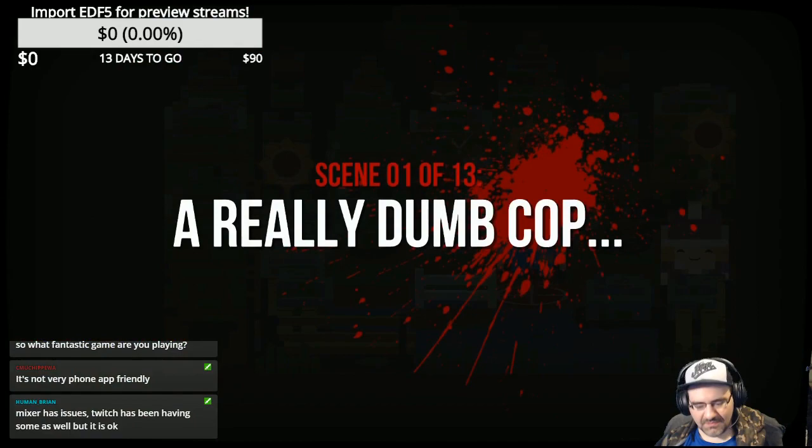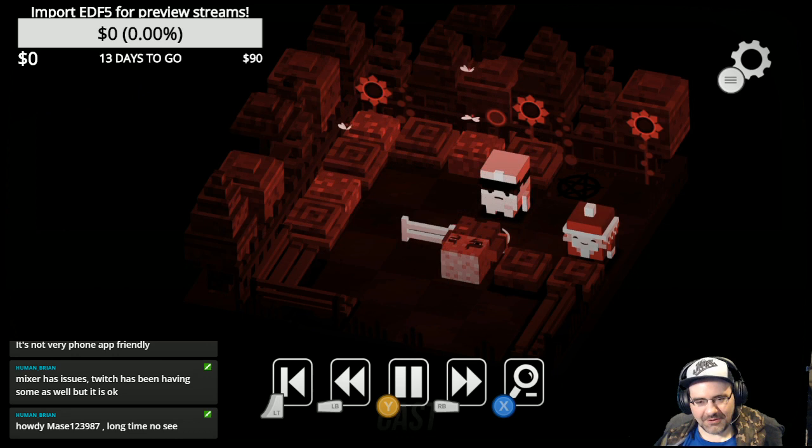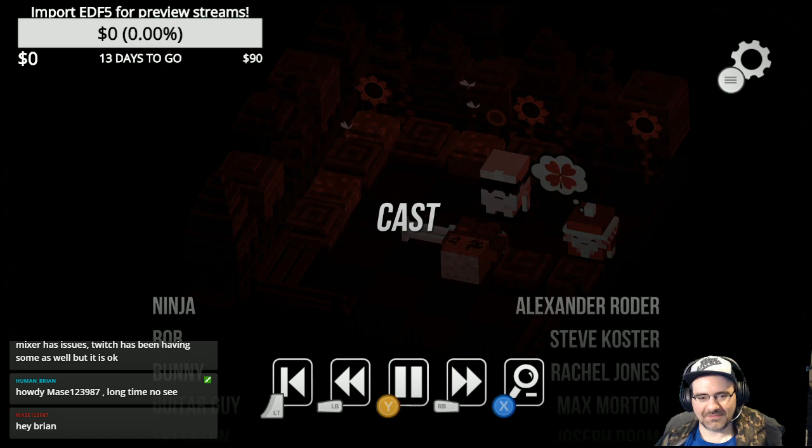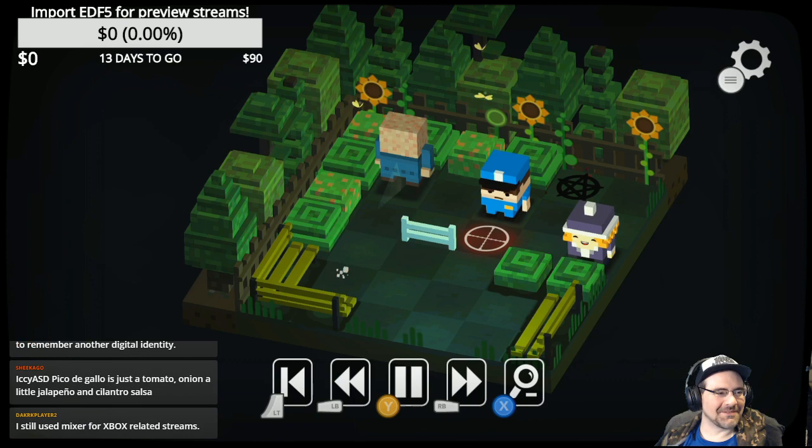Pico de gallo is like a salsa — it has chopped up tomato, onions, cilantro. It's not gross, it's delicious. You don't like it because of the onions and cilantro? I like onions and cilantro but I don't really like tomato, though I like the rest of it enough. It's interesting that you get a movie credits roll when you die.